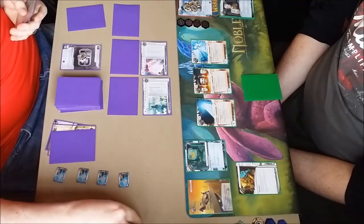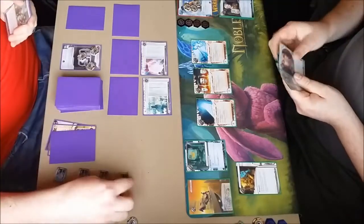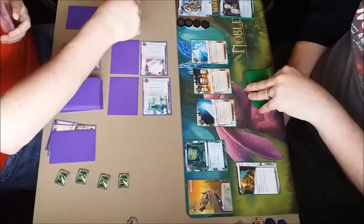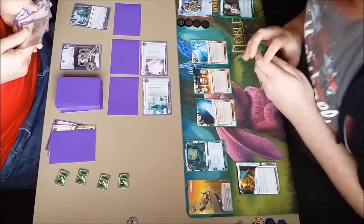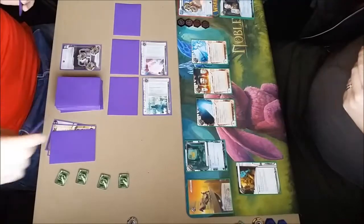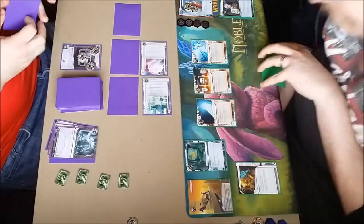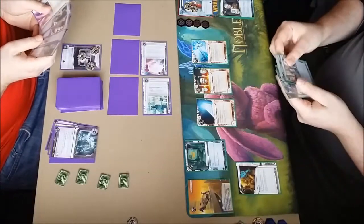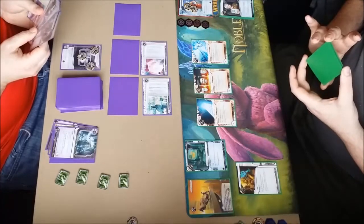I'm going to install and Gillahand for three, installing an agenda and hoping he doesn't run it — I haven't really got much of a choice but to get aggressive and score agendas. He draws twice, draws three times, and will have a look at the remote. I rez the Viktor 2.0 to keep him out — actually I'm not going to rez it, I'll let him access. It's a House Arcology, not an agenda. I just need to slow him down and keep him away from HQ.